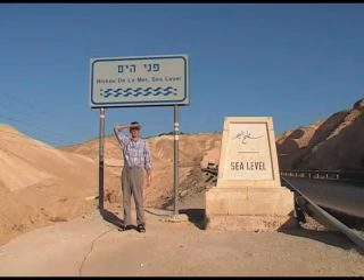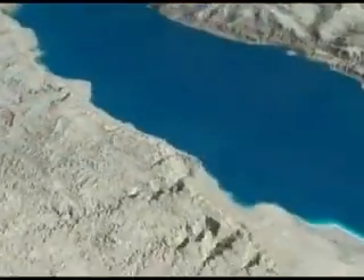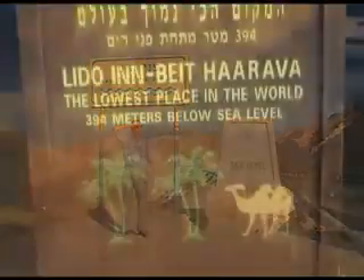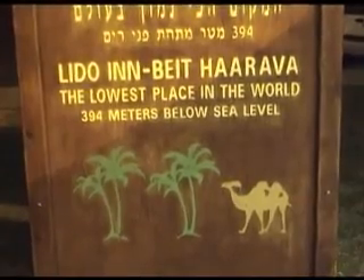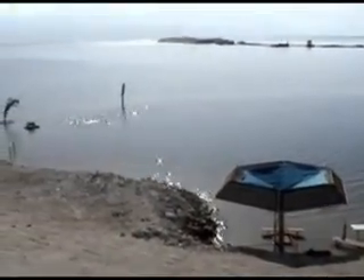Well, here we are standing at sea level on the road down to the Dead Sea. This is the highway from Jerusalem which leads down to the Dead Sea. We are going to carry on another 400 metres down below sea level. At nearly 400 metres below sea level, it is the lowest lake on earth.